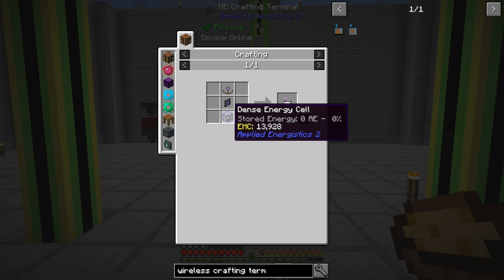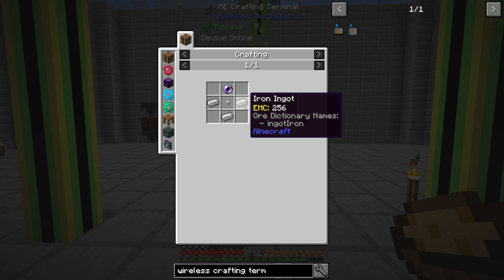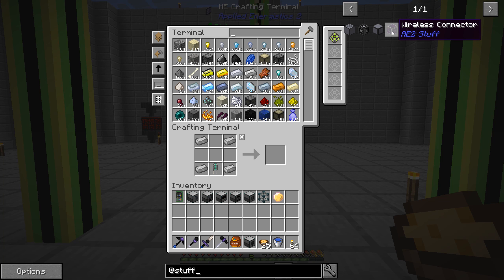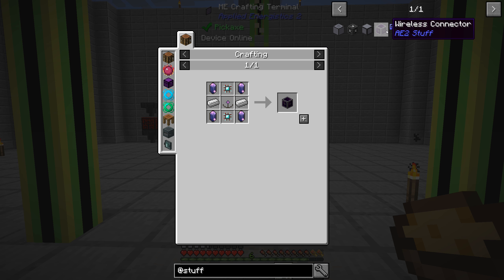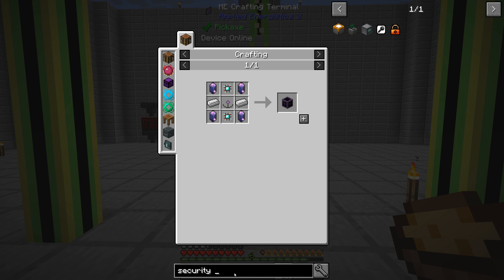The Wireless Terminal needs a Dense Energy Cell — we made a bunch of those last time — an AE terminal and a wireless receiver, which is more pearls and quartz fiber. Nothing here is super expensive. In the AE2 stuff mod, there's this thing called a wireless connector. I'm not sure if this works the same way as the security terminal. There's also the Wireless Setup Kit — 'Click Wireless Connector to Bind.' Maybe this is for remote applied logistics. We'll just do the standard thing and make the security terminal.